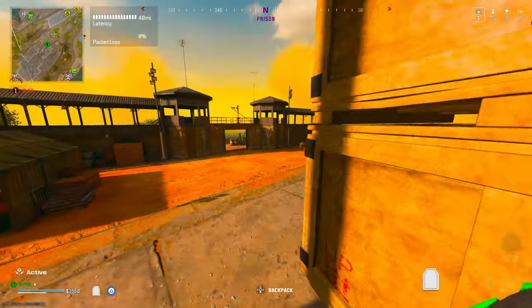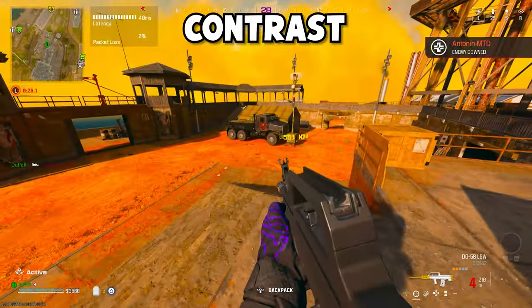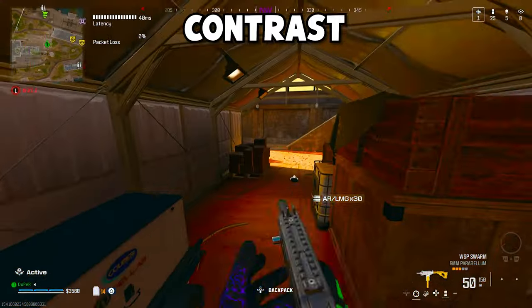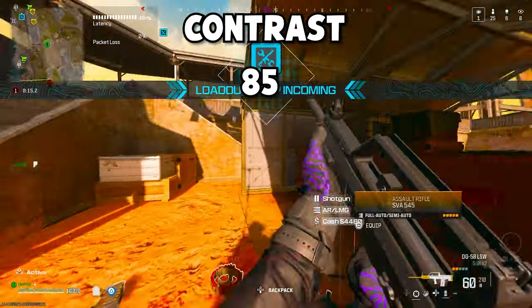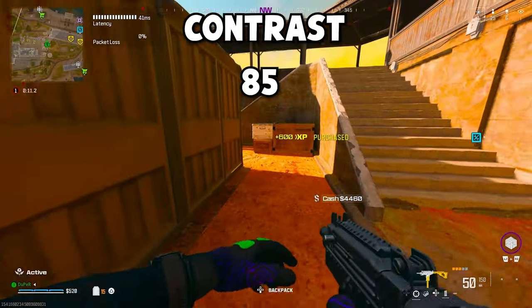The last setting I want to talk about is contrast. Contrast is a very important setting when it comes to making your colors look richer and deeper. I have my contrast set to about 85 — it's pretty high because there is no in-Warzone game setting that can change your contrast, so you have to do that all from your monitor. That's why I have mine quite high, though you don't have to put it that high if you don't want to.